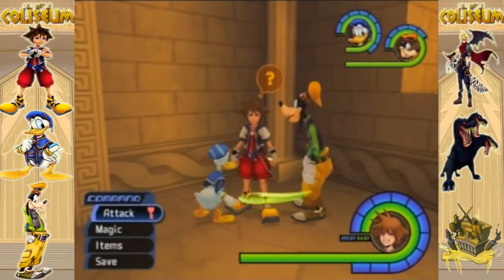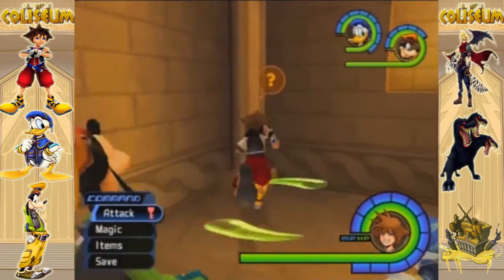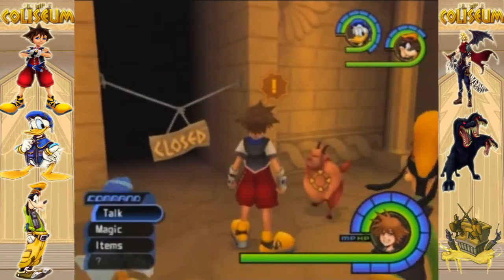Hey guys, this is Astro One here and welcome back to Let's Play Kingdom Hearts. So last time we took down Phantom of Neverland, the second optional boss, and now we're going to move on to the third optional boss. So let's get started.